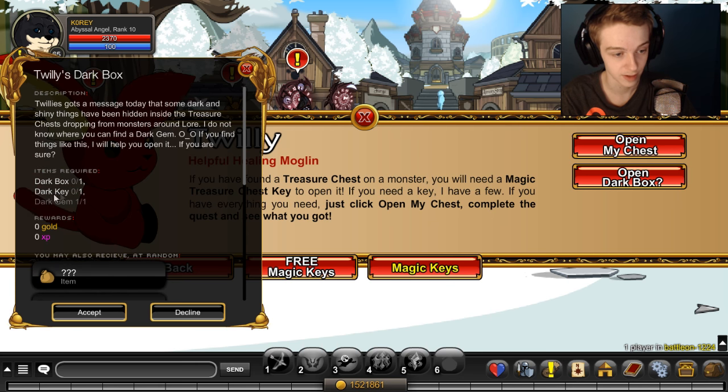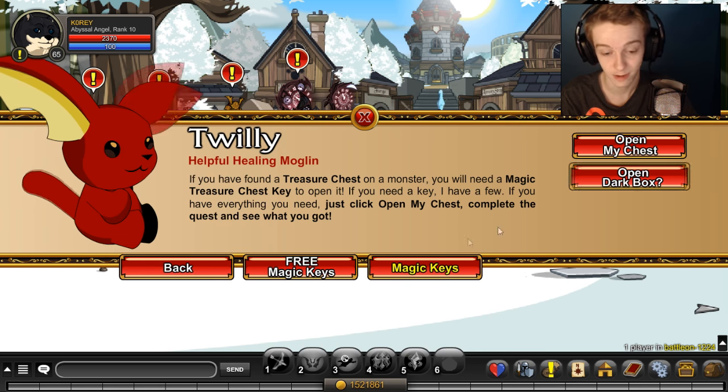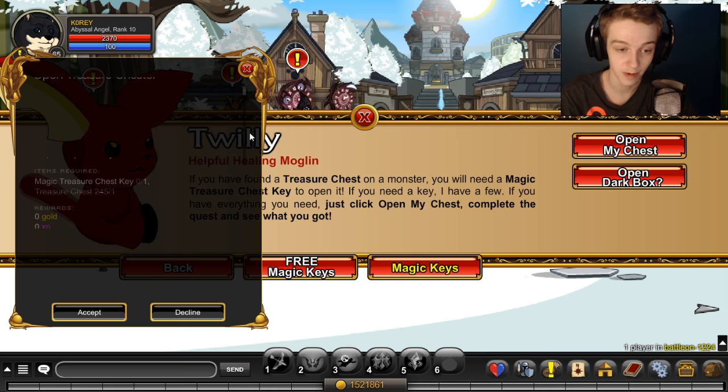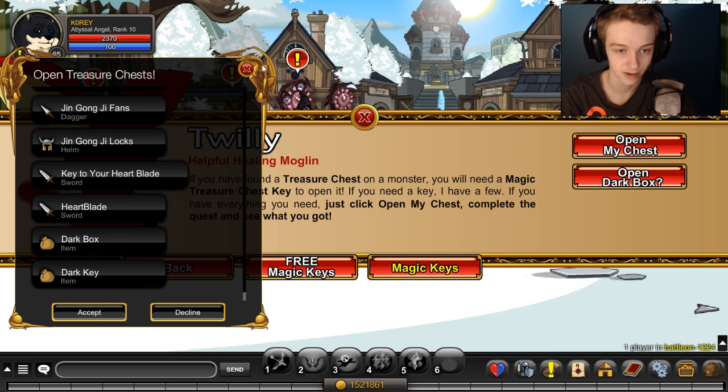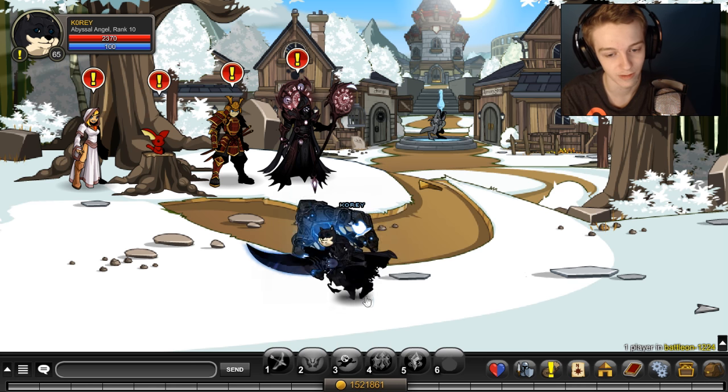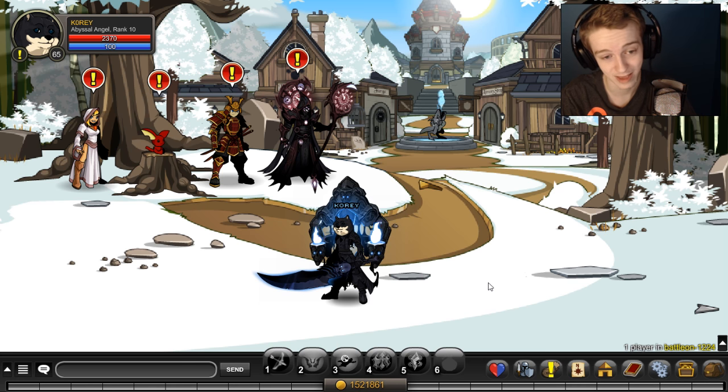So you need three items: dark box, dark key, and a dark gem. I can show you how to get a dark gem — I already have one. To get the dark box and the dark key, you want to open my trash chest — dark box, dark key. It's 200 ACs per item and it's 100% chance if you already have all the other trash chest items, but a lot of people don't have all the trash chest items because there's a lot of them and they added more recently for Valentine's Day. So you're probably going to spend quite a few ACs getting the dark box and the dark key, and you could get gold.